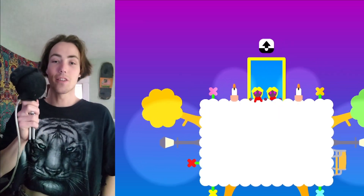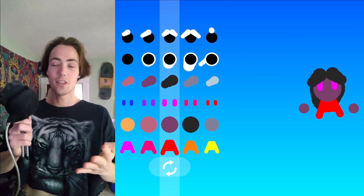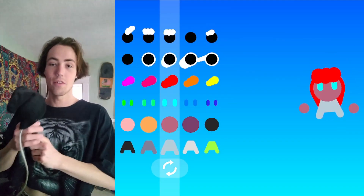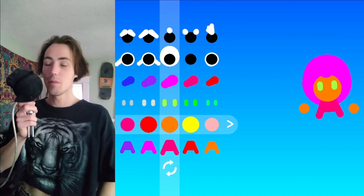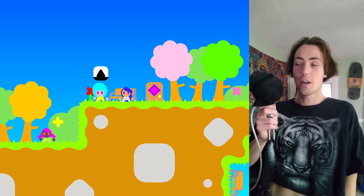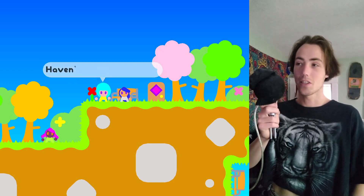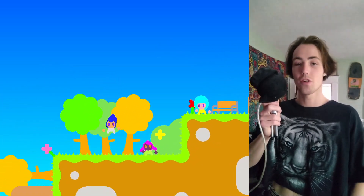Let's rewind back to the character creation update, which allowed you to customize your character and change your appearance. I took everything I did in that update and applied it to other characters, so now I can customize all these different characters and populate the world with them. I made this little dialogue system that is like a chat bubble from a comic strip.